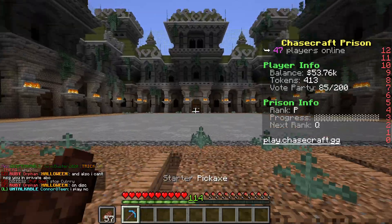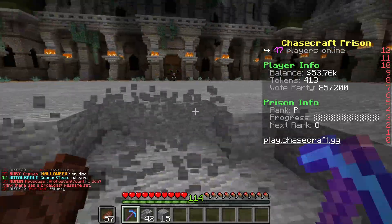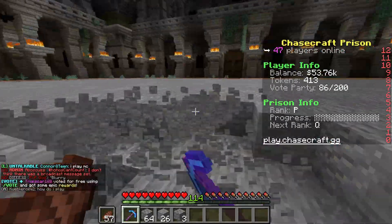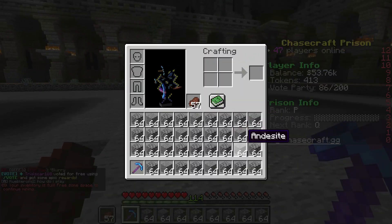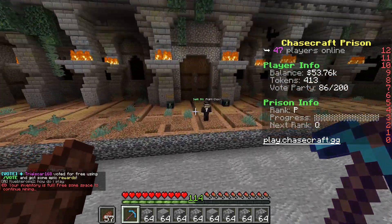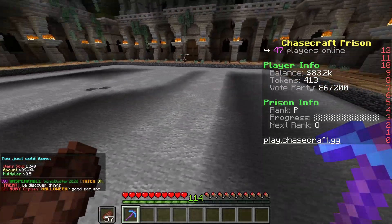Mine B has better blocks so it's a bit better than mine A, and it just keeps improving as you progress. Prisons is all about mining your way out — it's fun, it may feel repetitive, but you keep earning more money.